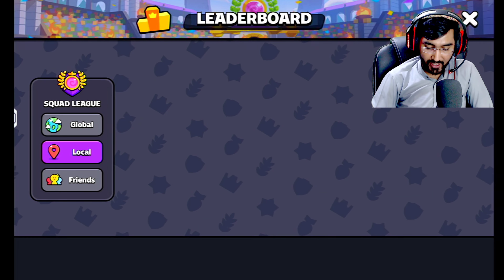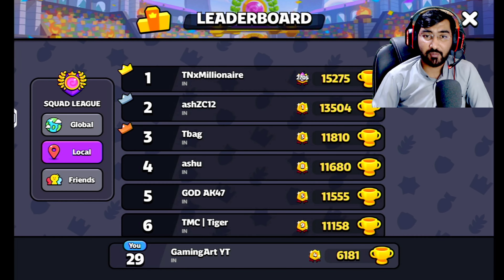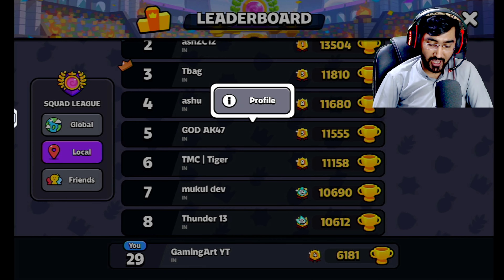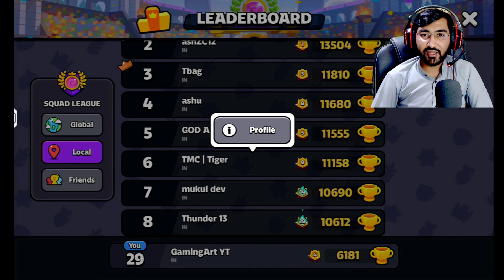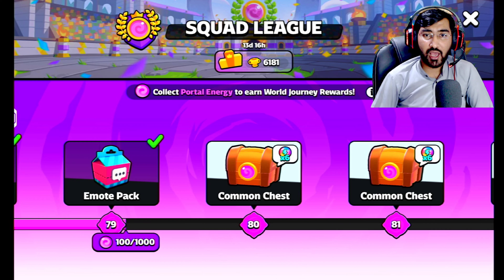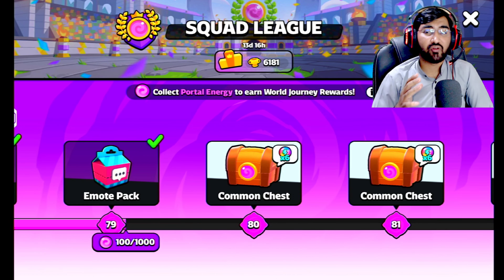This is a combination of three players. These two are absolutely the best free-to-play players of Squad Busters. The first one is God AK47 — I've already made an account review video of this guy — and the second one is TMC Tiger. Getting 50 star chests on a single account is really hard, so I included other players too.